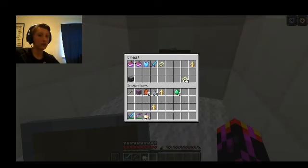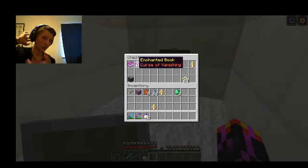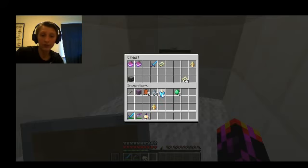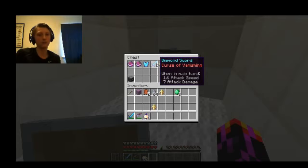There are two new enchantments — they are curses. There's Curse of Binding and Curse of Vanishing. Curses can be found in dungeons, minecarts, and stuff like that. The Curse of Binding makes it so when you put it on, you can never take it off unless you die. Curse of Vanishing makes it so that when you die, instead of dropping to the ground like the rest of your stuff, it just disappears — vanishing.